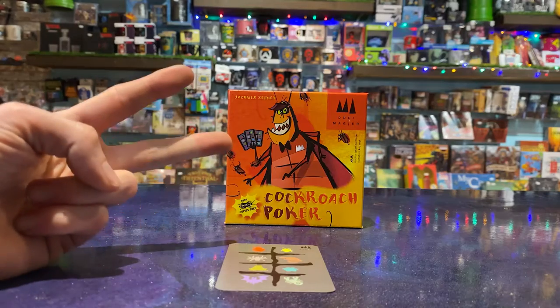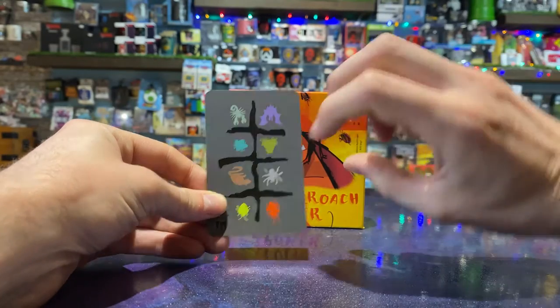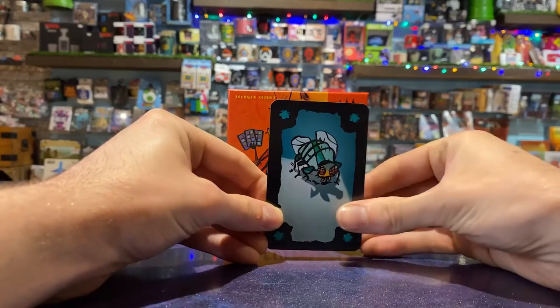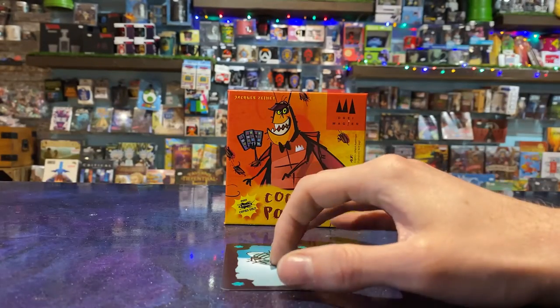The player the card is in front of has two options. Option one: accept the card by stating whether they think the statement is true or false before revealing the card. If they guess correct, the card is passed back to its owner who must keep it face up in front of them. If the guess is wrong, they must keep it face up in front of themselves.